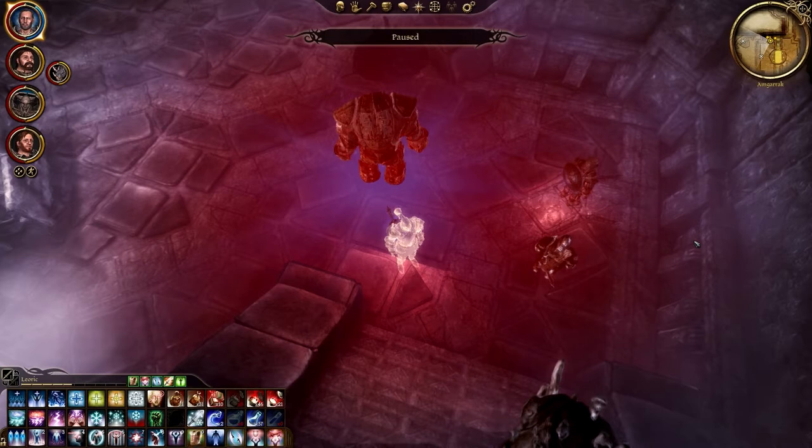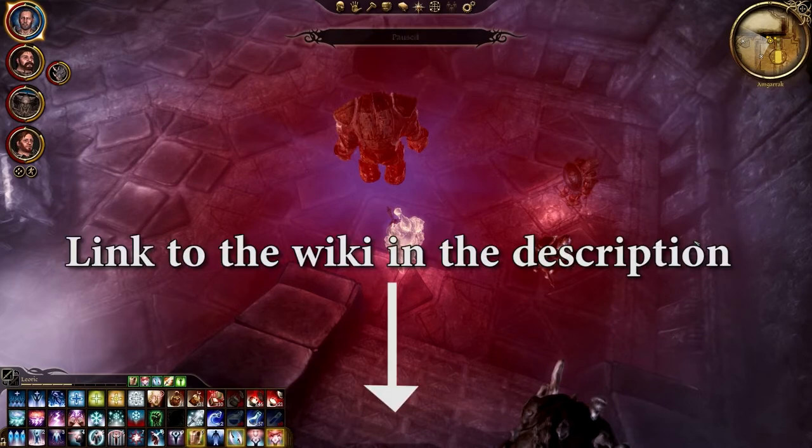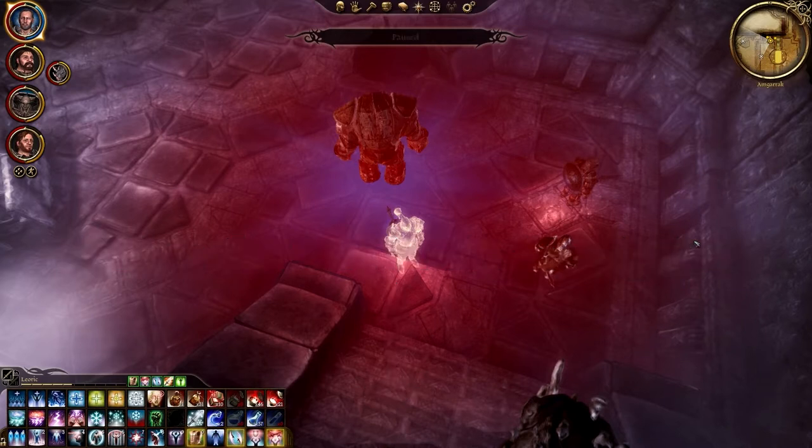I've done it in a very specific way — there's plenty of ways to do it, plenty of strategies. You can go on the Dragon Age wiki and there will be a very in-depth list of what the golem does, what the fight is like, what all the mechanics do, and many different ways to set up your character. But I just want to show you how I personally did it.